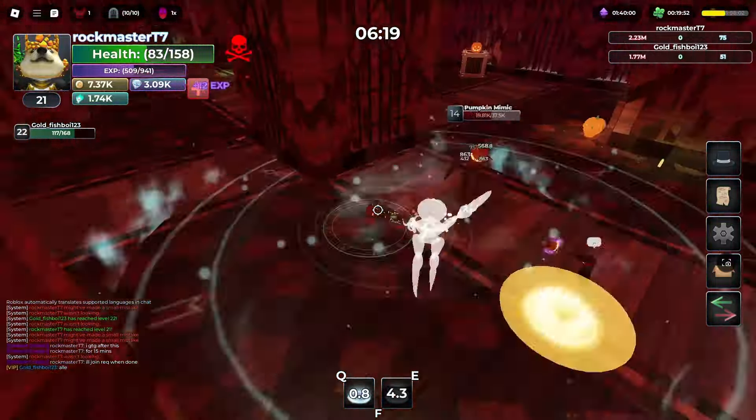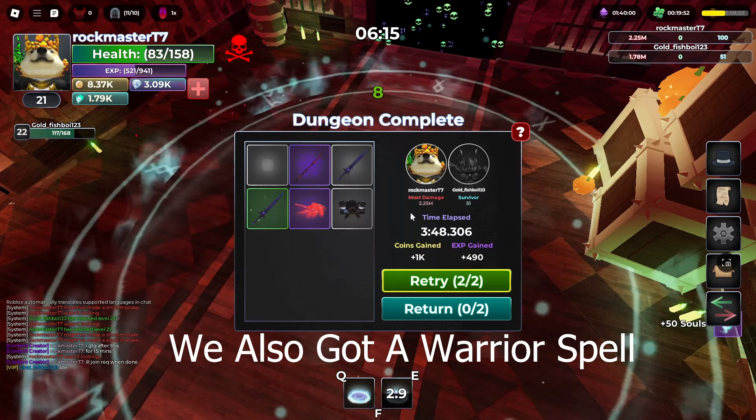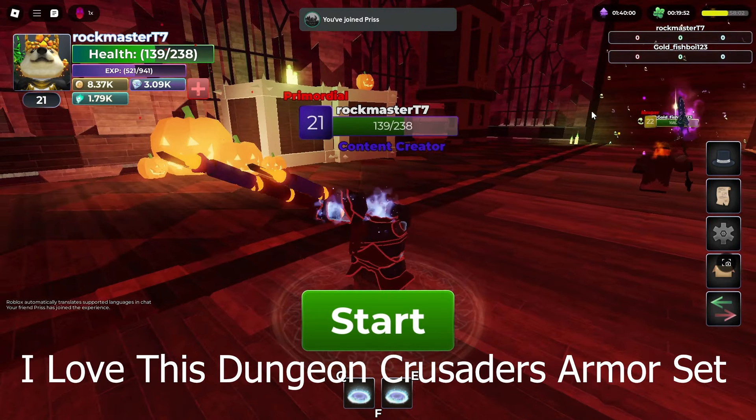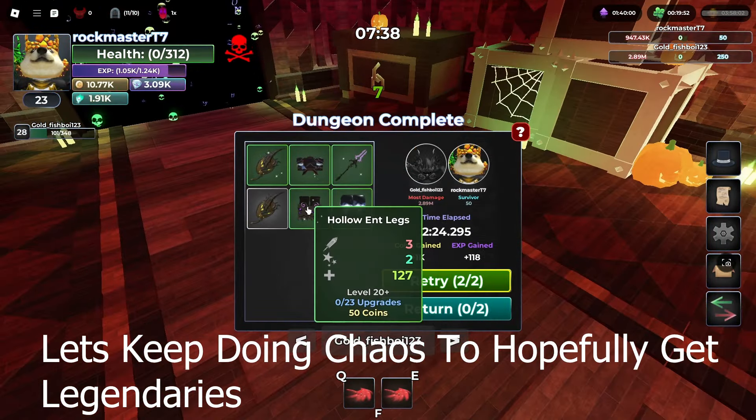Oh the map is now ironing. Yay we beat it! Did I just get free headless? We also got a warrior spell. I love the destruction crusaders armor set. Let's keep doing chaos to hopefully get legendaries.